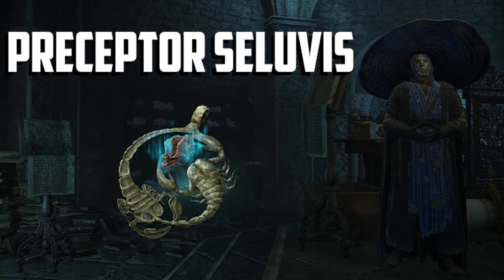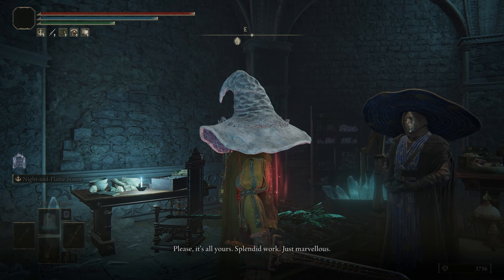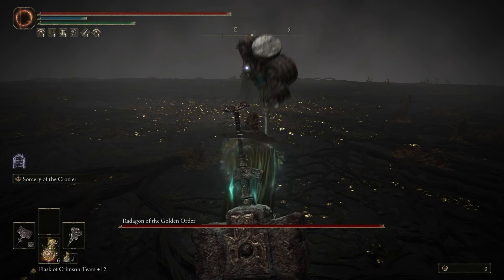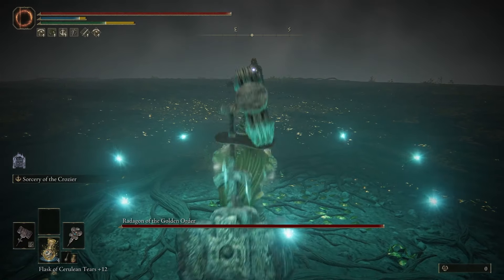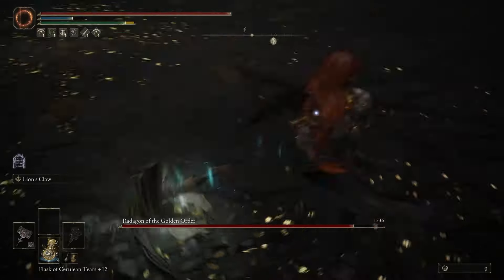To get the Magic Scorpion Charm, you're gonna have to progress through Preceptor Seluvis's questline. This is why doing side missions to get the same result as grinding for runes and some nice gear is going to feel a lot more rewarding.